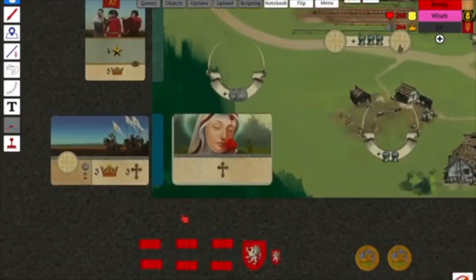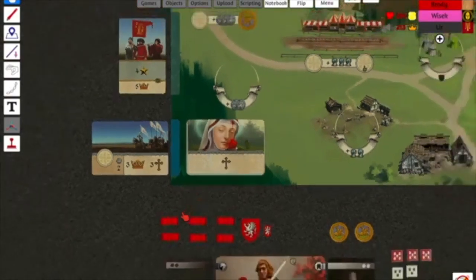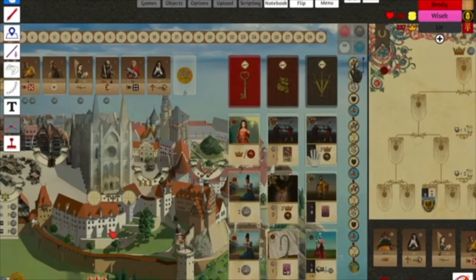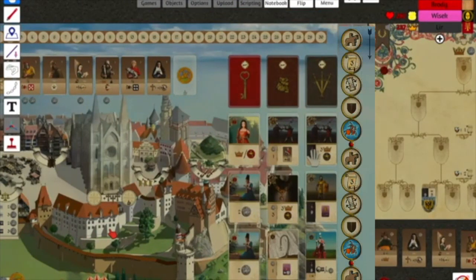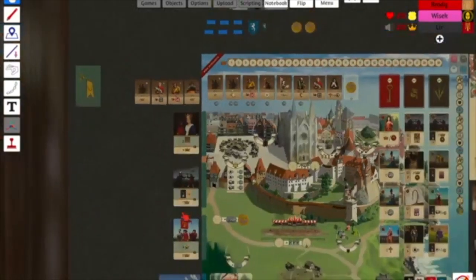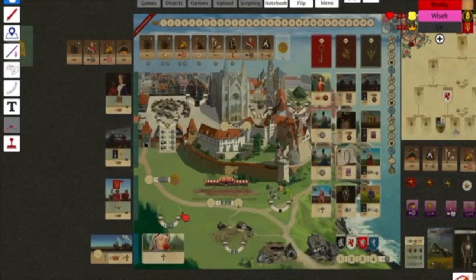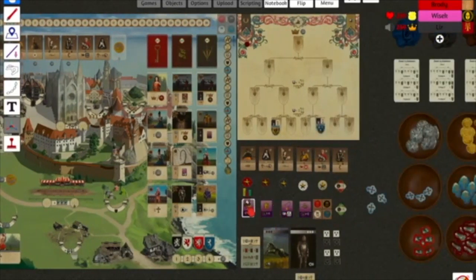So now that you understand what you will be working towards, you will follow the phases listed on the phase track. The action phase uses a knight meeple — following the initiative track, players will, one by one, place one of their meeples on an action space and perform the related action. Some actions require a payment of coins while others don't cost anything. There are spaces that are limited and can be occupied by only the first meeple, while other spaces are unlimited and can be occupied by multiple meeples. Players place all their meeples one at a time until everyone has placed them all.